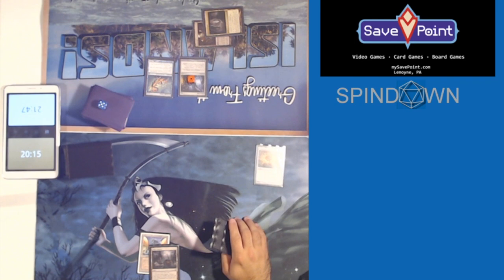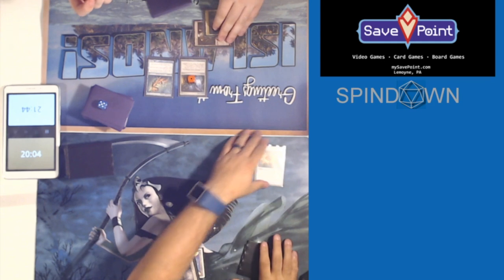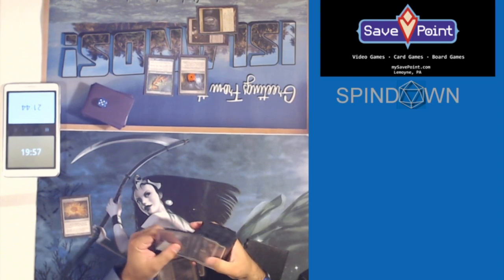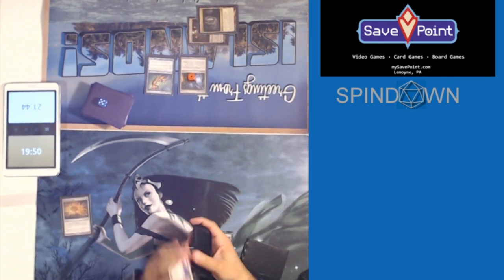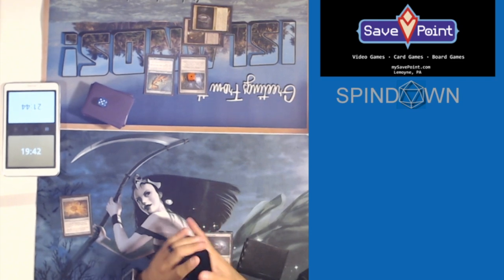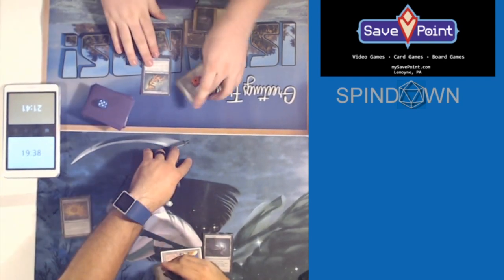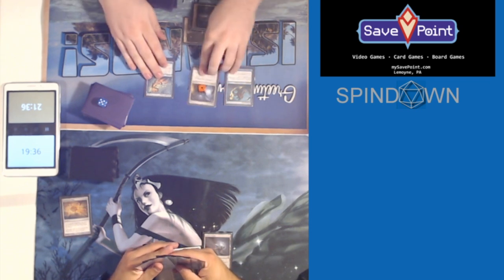Merfolk sure — Merfolk Adept, show you Master. Trigger resolves. No effects during end step. Untap, upkeep, draw. I wasted a turn. Strategic advice: search the land up now and play it — that's how you draw natural Tron. But I didn't want natural Tron, I wanted Temple. End step — activate, no effects. Cursecatcher. Upkeep trigger, draw step.